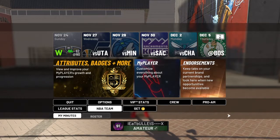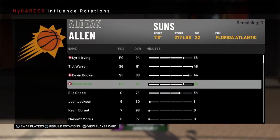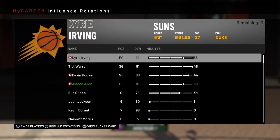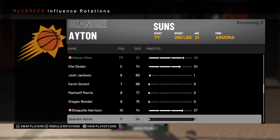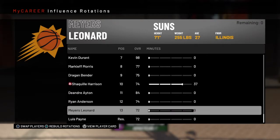Click on NBA team, then you'll click on my minutes. Put yourself at the center position — center or power forward. Make sure all the point guards have all the minutes. That is a need, you have to do that. Point guards have all the minutes, and anybody that's above 6-9, put them to 0 minutes. If they're below 6-8, give them all the minutes so they can play.